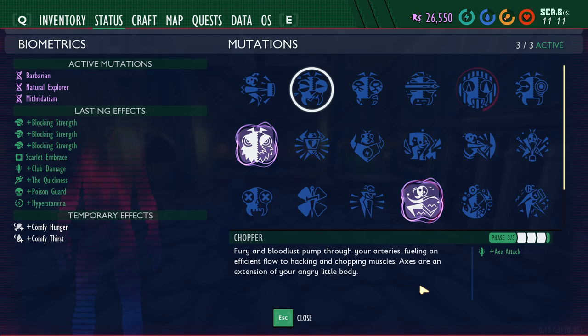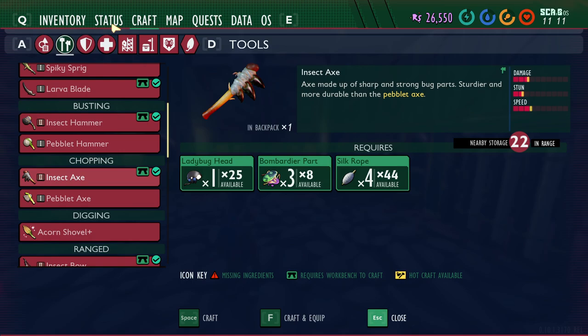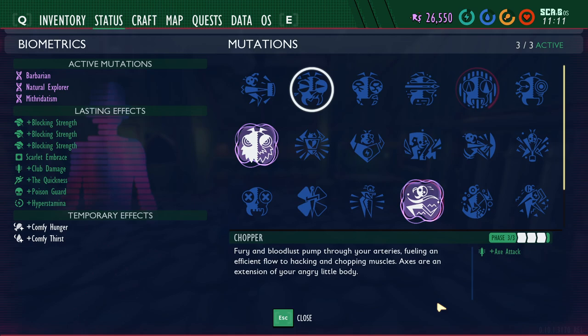Second is Chopper. Chopper is unlocked by killing 50 creatures with an axe for phase one, 100 for phase two, and 200 for phase three. The weapons that count are the Peblet Axe and the tier two Insect Axe. Phase one increases axe damage by 10%, phase two 20%, and phase three 30%. If you prefer an axe as your weapon of choice, make sure you equip Chopper so you're doing extra damage.